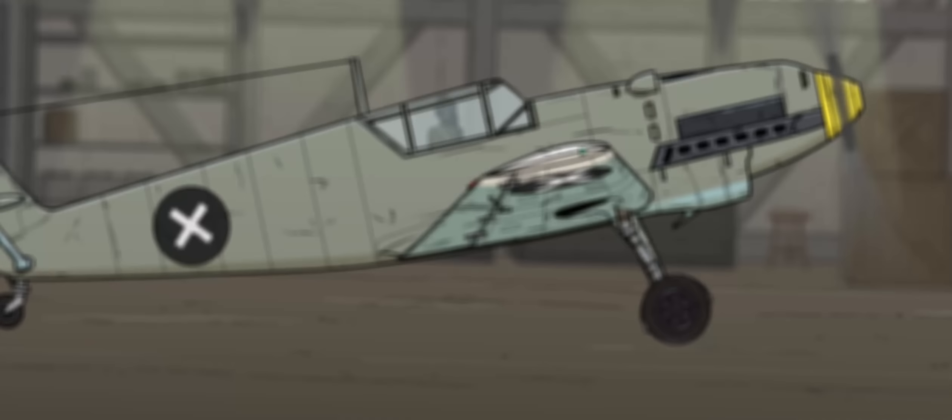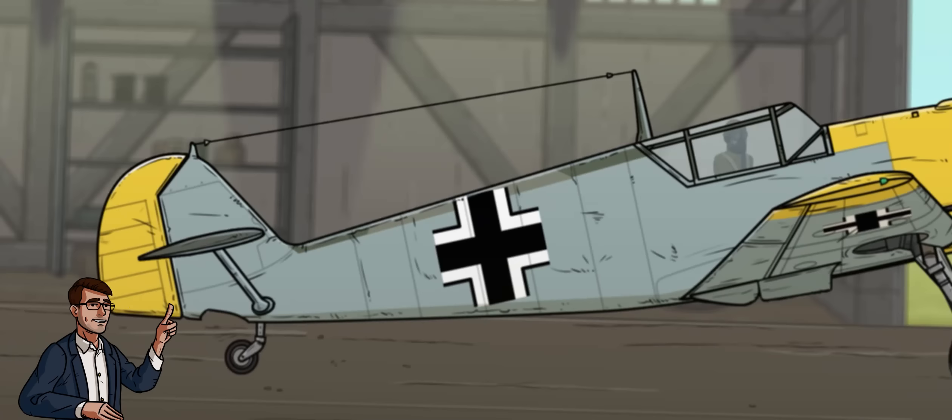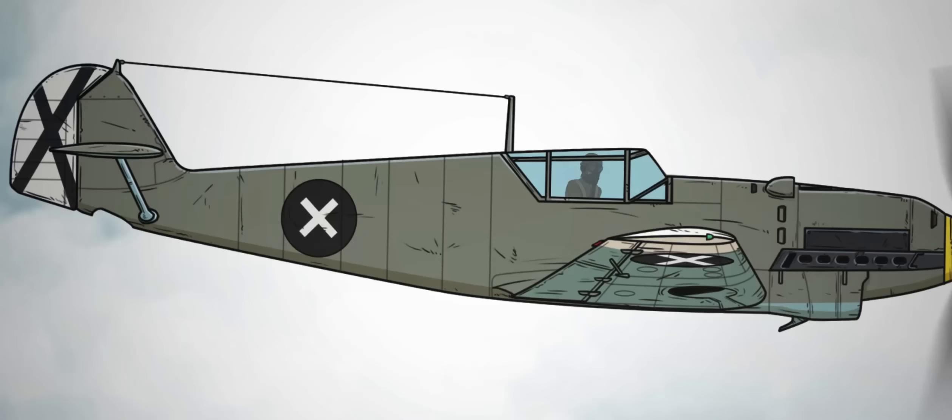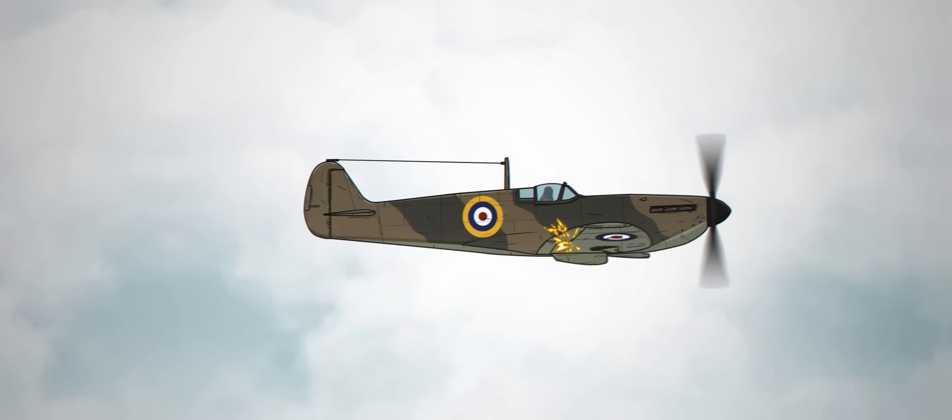Giddy with success, Messerschmitt began a series of rapid iterations on the original design, resulting in the E or EMIL model airframe that entered the Second World War. This model introduced the ability to carry small bombs for ground support, but also offered a huge upgrade in firepower thanks to the installation of two 20-millimeter cannons in the wings. By now, many fighters were resistant to light machine gun fire, with organizations like the RAF assuming a minimum of 300 rounds would be needed to down most aircraft. Meanwhile, a well-aimed 20-millimeter high-explosive projectile could blow the wing clean off any fighter in one shot.